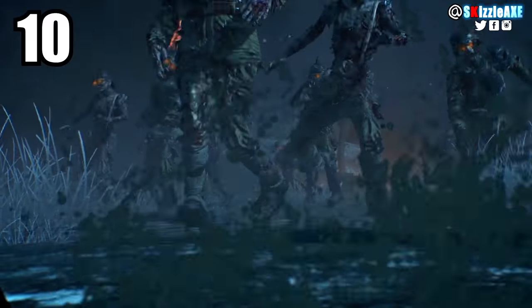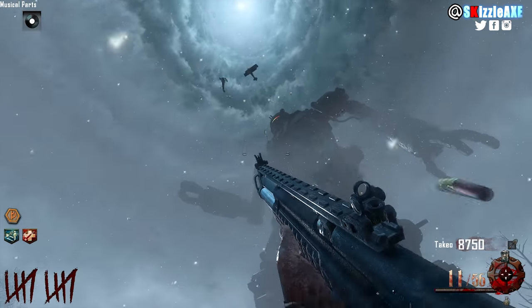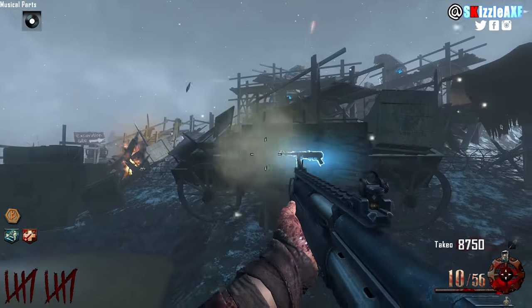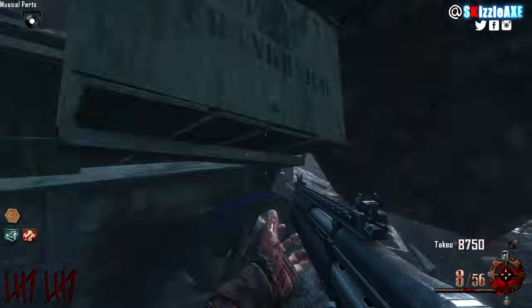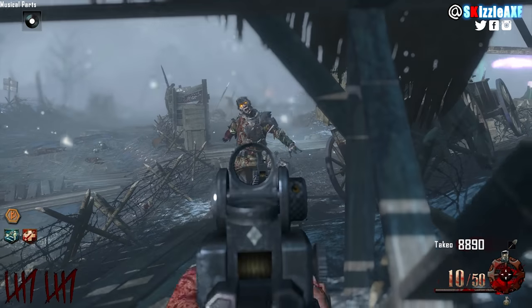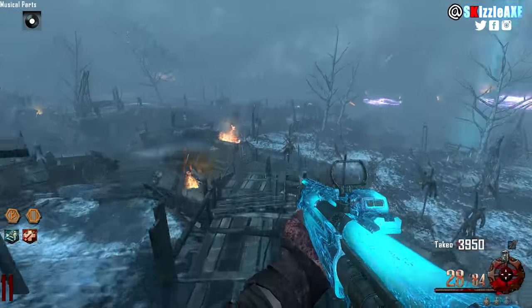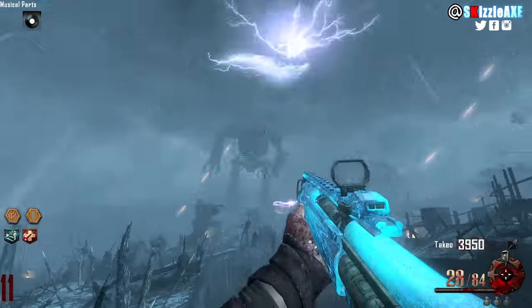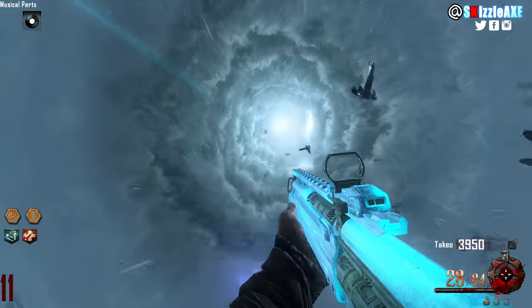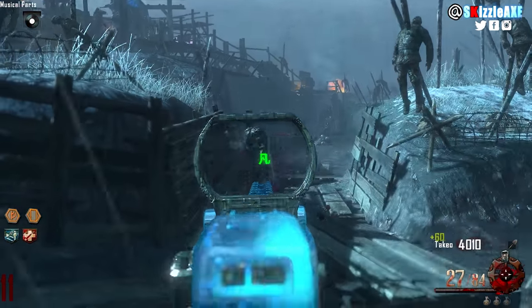Coming in at our number 10 spot, we're talking about the KSG. Now KSG is a shotgun that shoots slugs — got a lot of range, got a lot of power, but barely anyone uses this thing or talks about it. It has 14 ammo in the mag and 56 in reserve, and when you pack-a-punch it you get 28 ammo in the mag and 84 in reserve. If you've been playing Call of Duty Zombies for a long time, you remember this gun, but it's sort of forgotten.